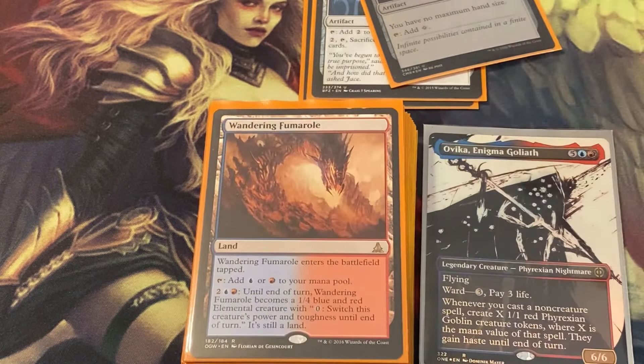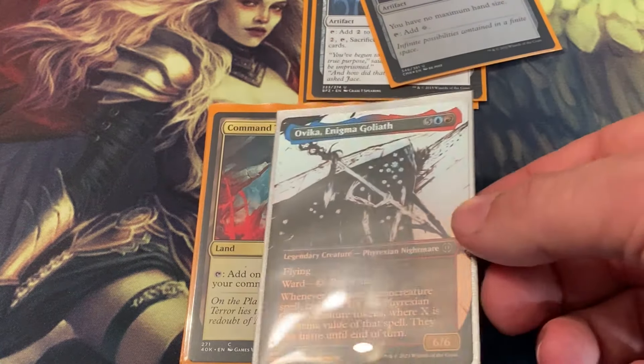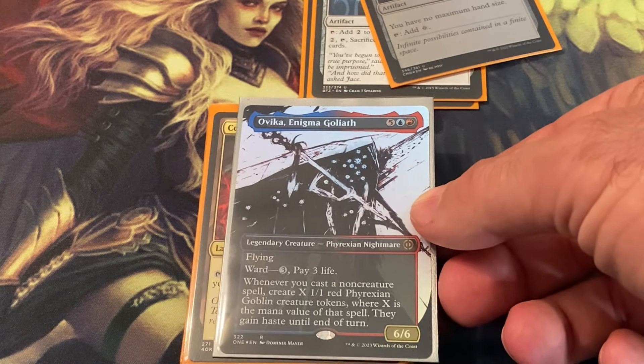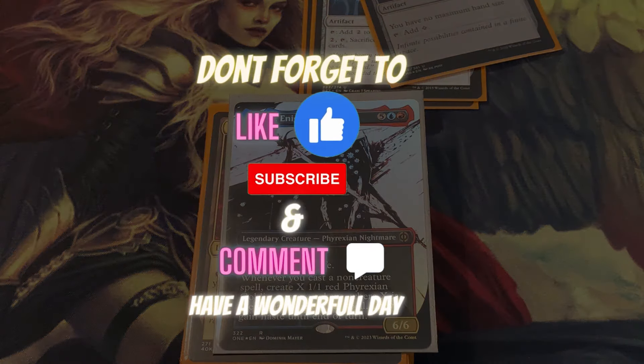For lands we've got a bunch of red and blue lands: Izzet Boilerworks, Temple of Epiphany, Wandering Fumarole, and Command Tower. I hope you liked this deck — it's very casual, very fun, and relatively easy to put together. We've been doing a lot of competitive EDH here on the channel but I wanted to show you a deck that's more on the fun casual side. If you're still here, please like, share, and subscribe, and go check out my friend Lolico on Instagram. Have a wonderful day!